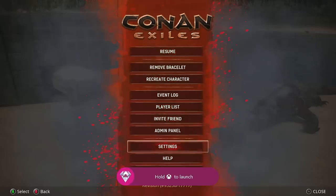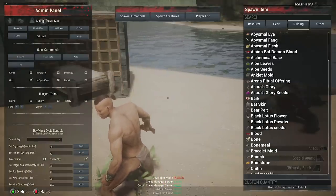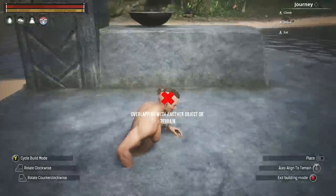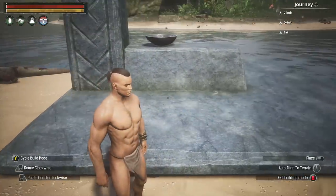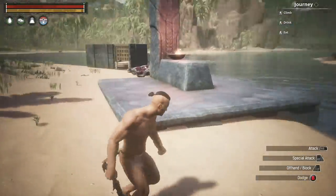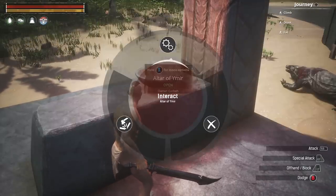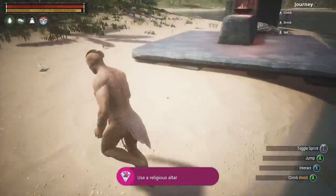Now go to the admin panel, right-hand side, Building tab, and get one Altar of Ymir. It should apply automatically to your weapon wheel. Build it on level ground — this is why I'm doing everything near the beach. Once placed, go up to it and press X or hold X for more options, and you will unlock the 'The God in the Bowl' achievement.